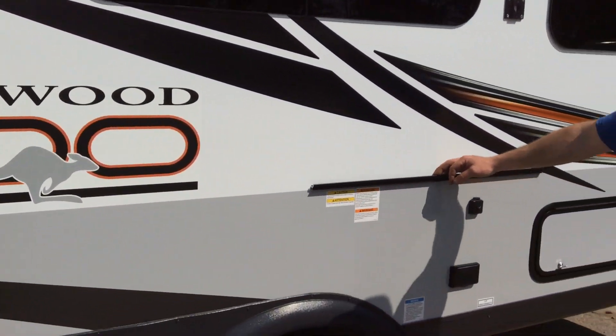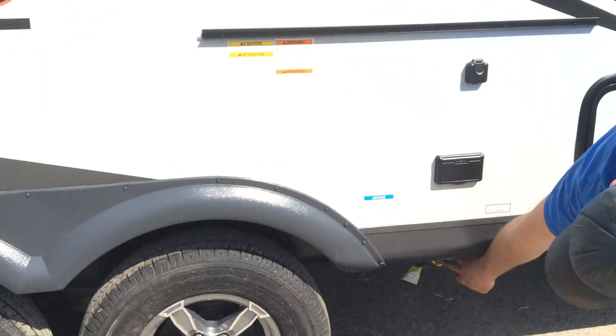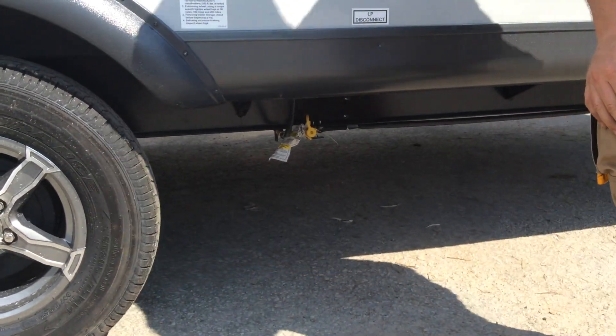This track here is for your outside griddle and side table. The propane for the griddle hooks up down at the bottom. When you're in transit, always make sure this yellow plug is inside the gas connection.